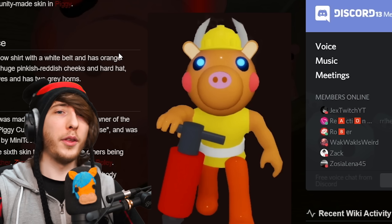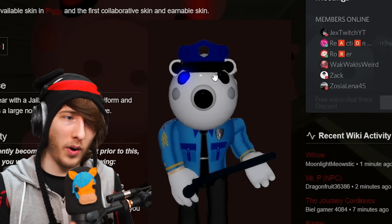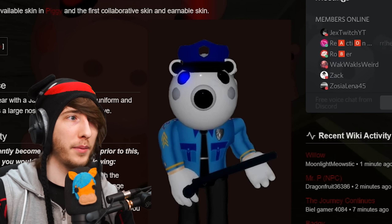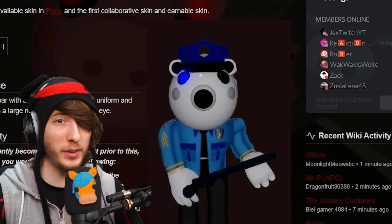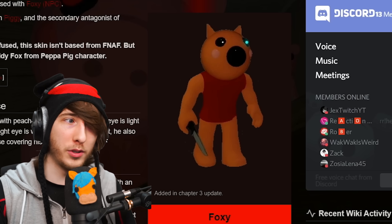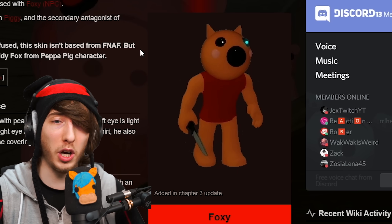The blue eyes are interesting — we have Billy, Foxy, and Polly, who is a police officer. Minitoon said people who serve their community get yellow eyes, and Polly is a police officer, so you'd expect yellow — but he has blue. Someone theorized on Twitter that blue means they were captured before being infected, basically kidnapped — extremely sad. We know Foxy was captured and put in a cage left to turn into a zombie pig, which fits. We don't know about Billy or Polly, but maybe they were captured too.